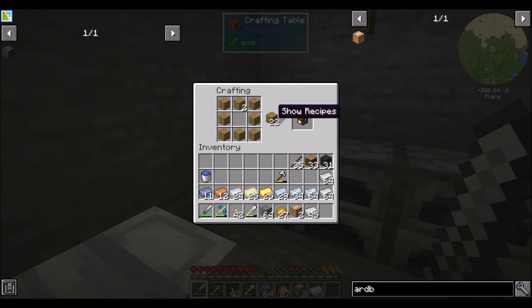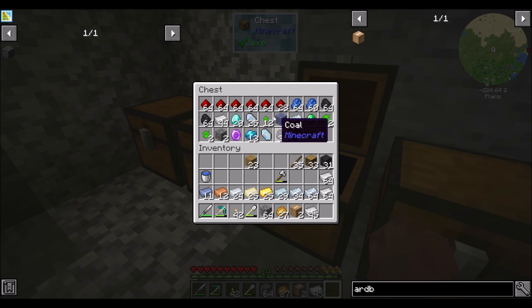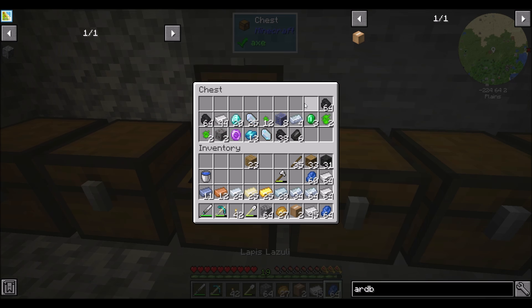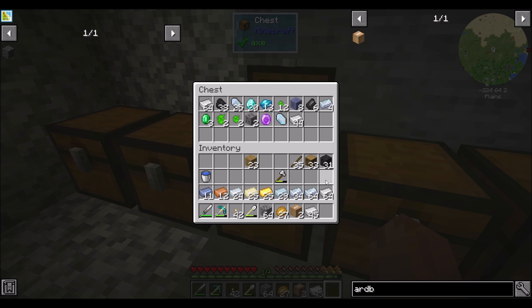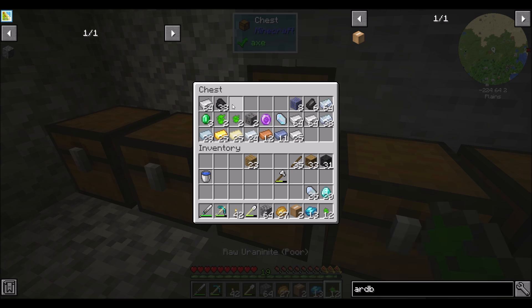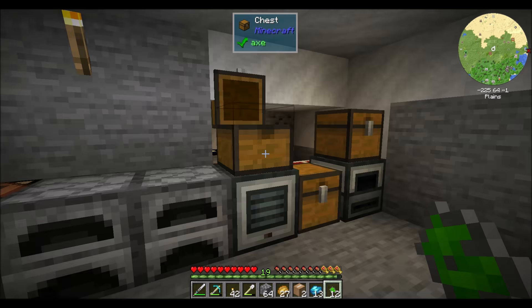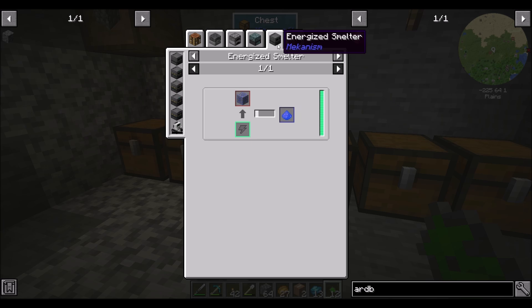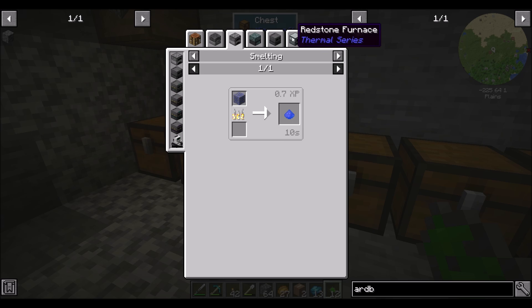I'd like a chest — the reason is I generally like to have a chest for dusts and stuff, dusts and gems separate from metals. So basically metals in one chest, dusts and gems in the other chest. So stuff like this. The bauxite can be processed. Ventium — I'm not sure if I can process it, but maybe I can. No, it only gets smelted into a dust. So smelting only for ventium — there's no other use for him besides smelting.